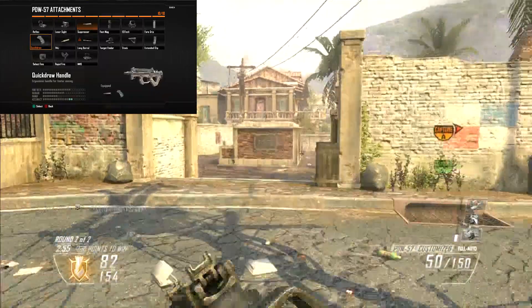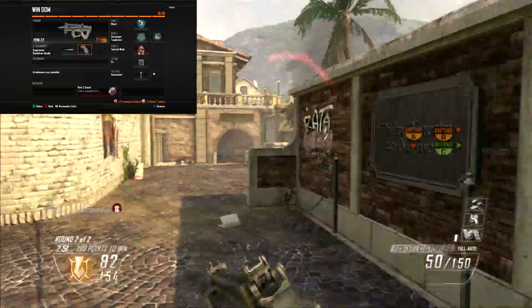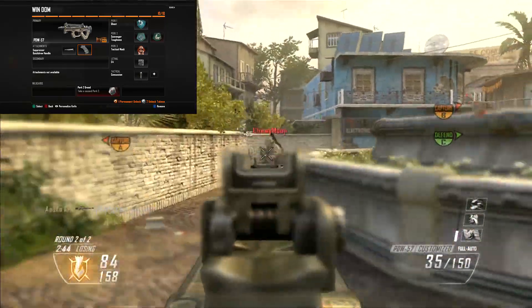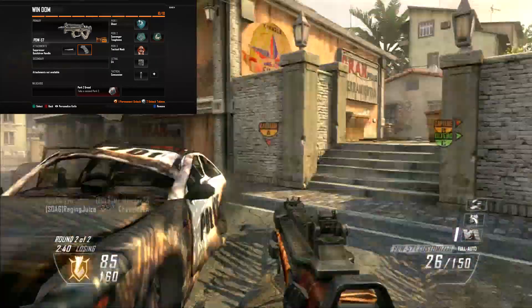And Quickdraw Handle — it gives you a little bonus on the accuracy, but the main reason I like it is it allows you to aim in faster. That's a big thing when you turn around a corner and you need to hurry up and put those sights up. This can help you out and pretty much win a gunfight.